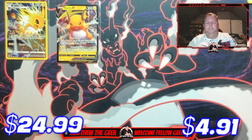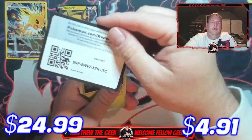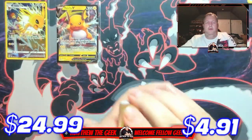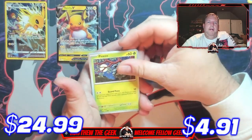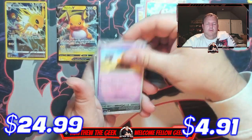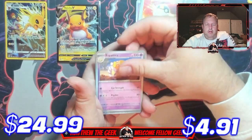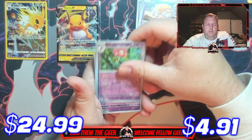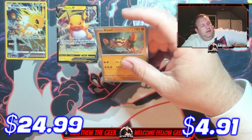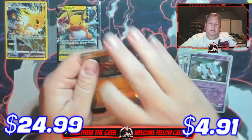On to Scarlet and Violet — still need quite a few out of that set. Go ahead and get y'all the code card right there. Let's go ahead and get the energy out of here. We have Pankot, Flittle, Fuecoco, Drowzee, Spiritomb, Ultra Ball, Espethra — first one out of those — reverse holo Florgus, reverse holo Greavard, and a holographic Klawf. First Klawf I've had!